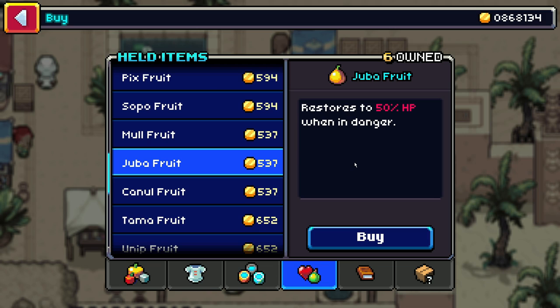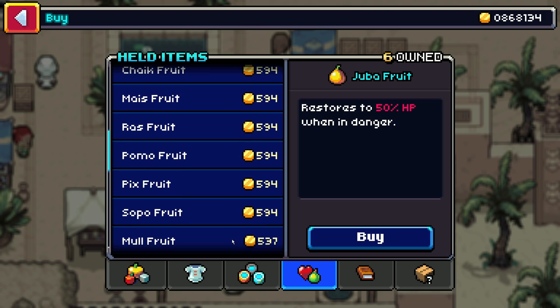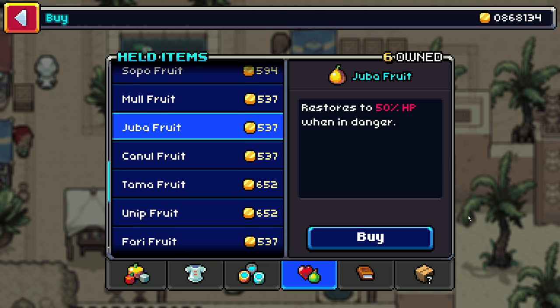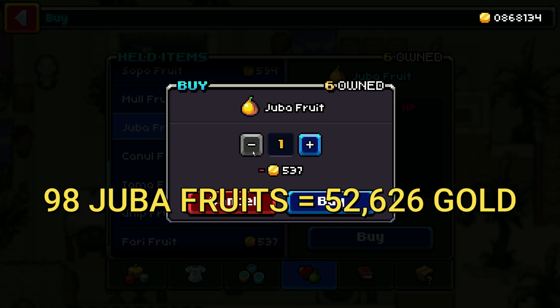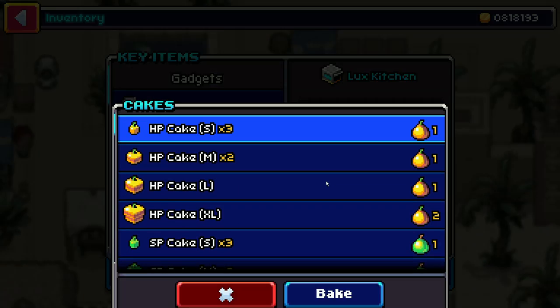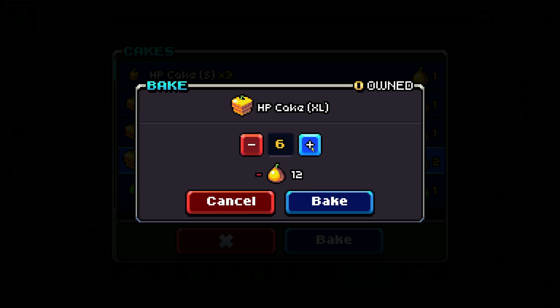Once you get to Darudik, head over to this NPC who sells fruits and you're going to buy as many Juba fruits as you can. The Juba fruits are being sold for 537 gold apiece. If you buy 98, you would end up using 52,626 gold. After you buy all the Juba fruit you can afford, you want to go to your Luxe Kitchen item and craft as many extra large HP cakes as you can.